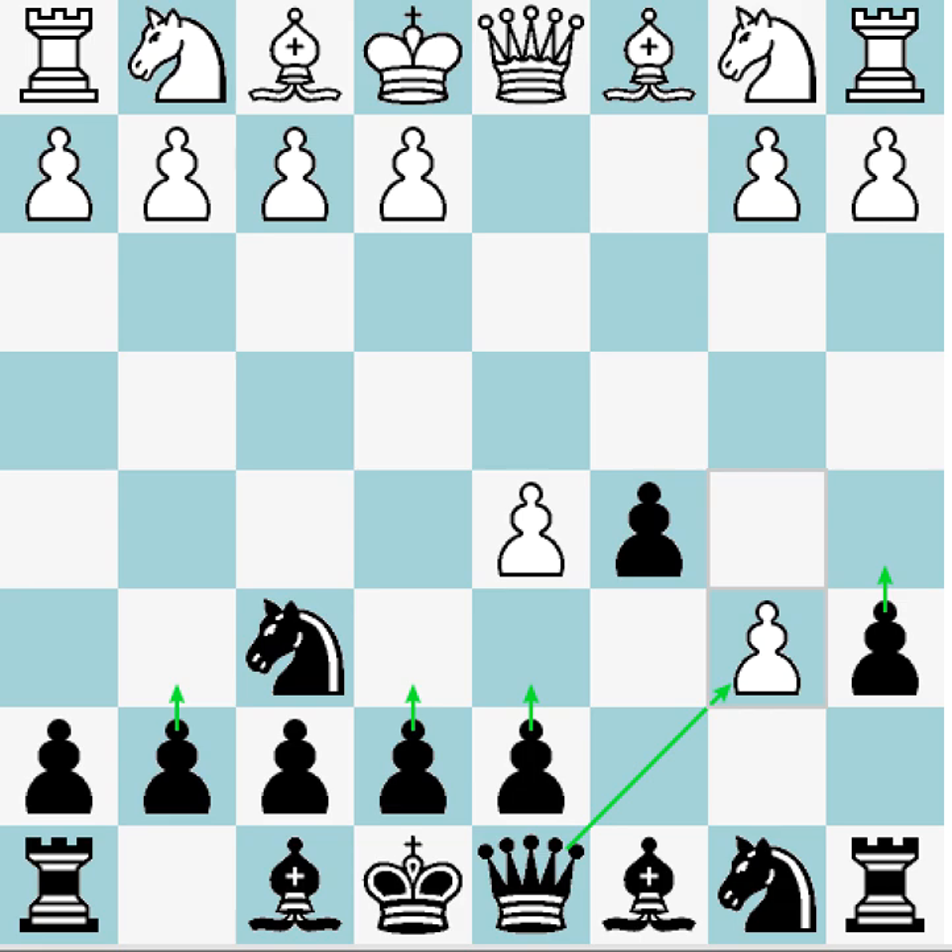I believe the best move here is e6. ChessBase shows a very good score for this move, and it's also the third most common. Whenever I find moves that are not as common but score stronger, those are usually a good choice to add to your repertoire. So let's look at this variation.